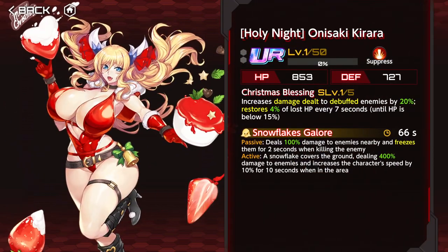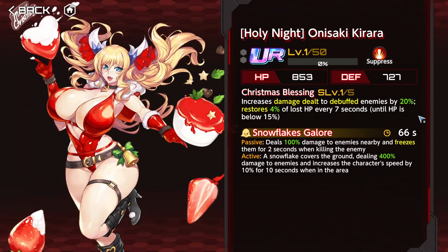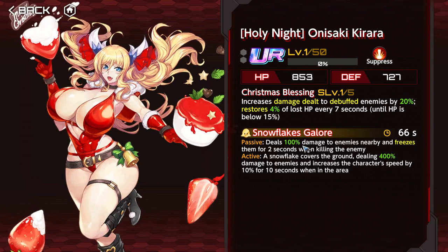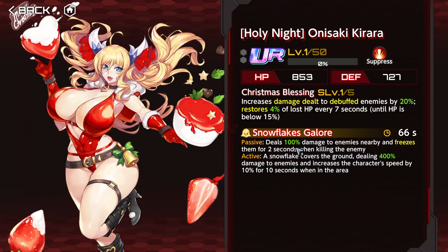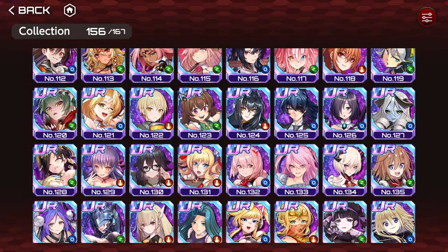Onizaki Kirara is busted — this is Suzune but better, or at least different. Suzune also restores HP, but this one restores HP consistently until you hit 15%. You get damage increase on debuffed enemies, and when you kill an enemy, you deal damage to nearby enemies and freeze those that receive the damage for two seconds. The active creates an area that increases the character's speed by 10% for 10 seconds. Pretty nice.